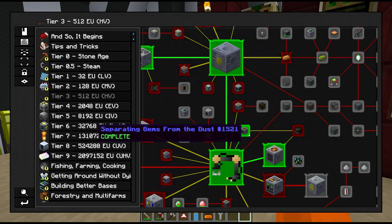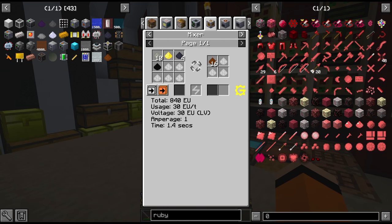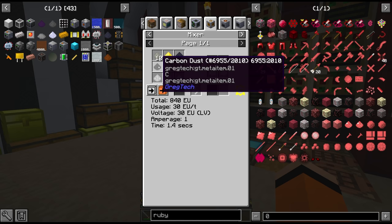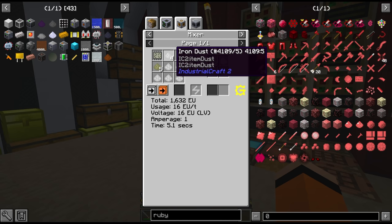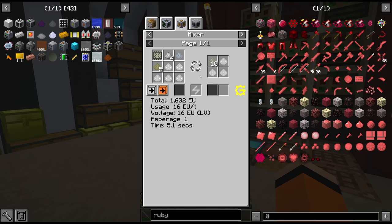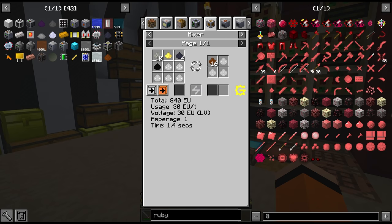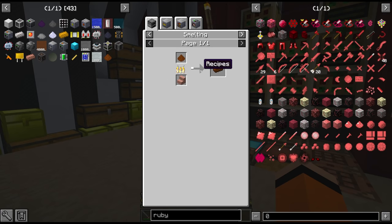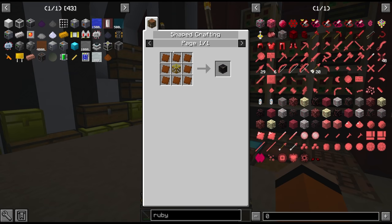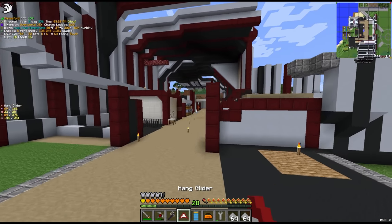To upgrade the HV sifter into the multi-block we're going to need a lot of Eglin steel. Eglin steel is silicon, sulphur, Eglin steel base, and carbon. The Eglin steel base is Canthal, Iron, and Invar. Canthal is chrome, aluminium, and iron — chrome we also need for the stainless steel. And Invar is more iron and nickel. So we've got a lot of mixer recipes today, and we need a total of 47 industrial casings which take 8 steel plates each. Let's get mixing.